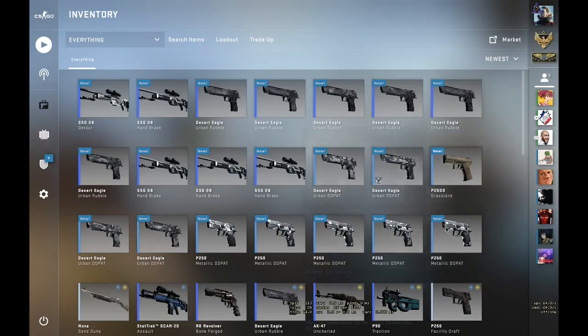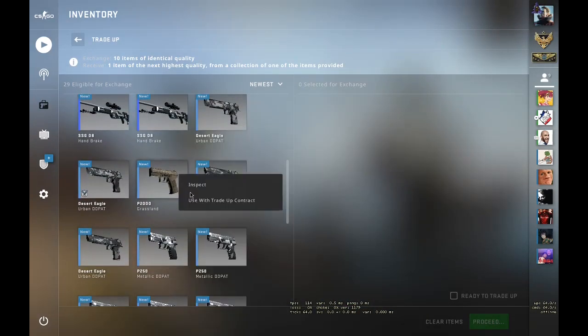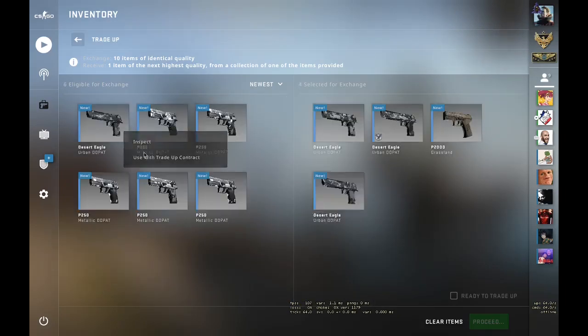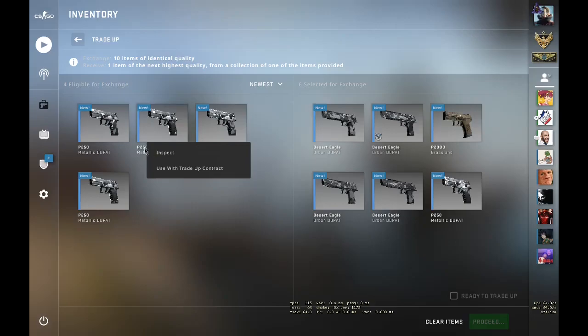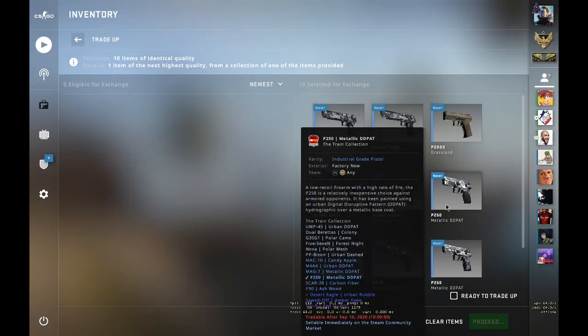We made back fifty percent of our money and a profit of about two dollars. Nice! Moving on — four more Desert Eagles and the remaining P250.